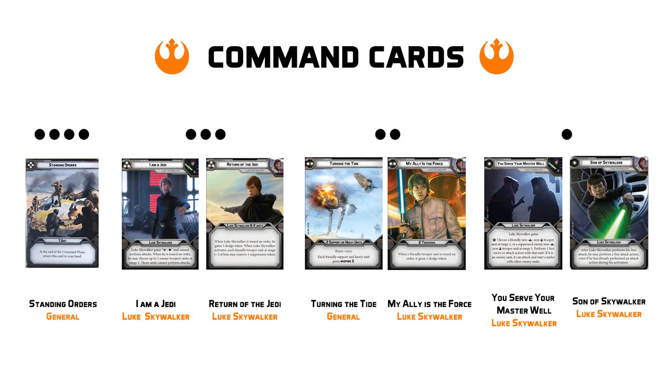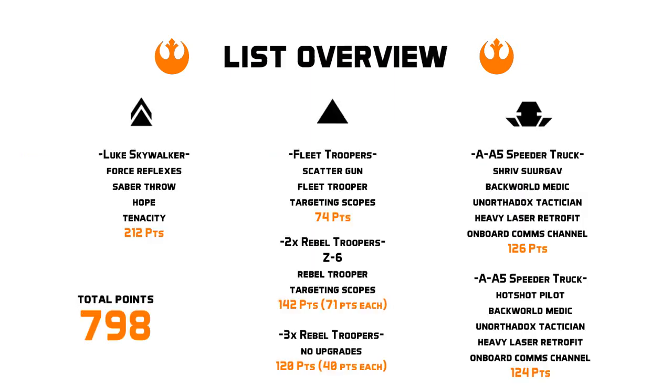And speaking of free attacks, our next one pip is going to be Son of Skywalker, allowing Luke to make an extra attack after he makes one. And with 14 black dice and a potential of 2 extra red dice, this card is pretty much going to ensure that Luke kills whatever he swings at this turn. Again, free attacks are very powerful, especially when you are a Jedi. But that is going to wrap up all of our command cards and bring us along to this final list overview.